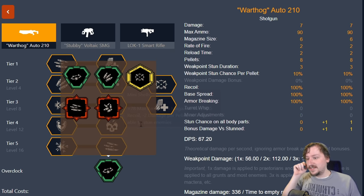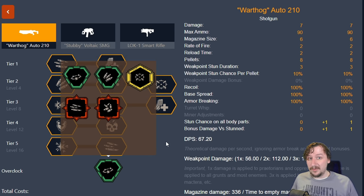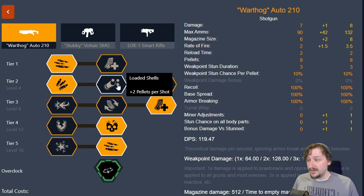Our first clean overclock is Stunner. Stunner makes it so all pellets have an increased chance of stunning enemies when hitting anything besides weak spots. Hitting them anywhere has a chance of stunning, and we also do 30% more damage when they are stunned. Stunner is probably one of the least flashy overclocks in the game and one I don't use that much. If I am going to run it, I usually run it the exact same way as my regular Warthog build. We can stun enemies pretty often and get a little bit of increased damage. You could also go with loaded shells to get even more damage on stuns and a higher chance of stunning since you're shooting out more pellets.